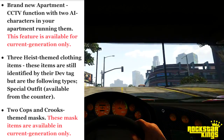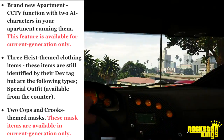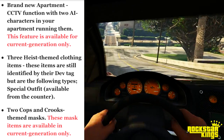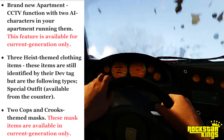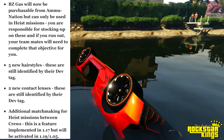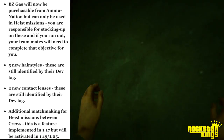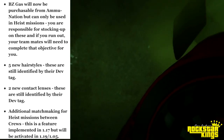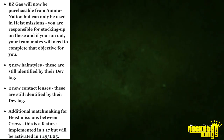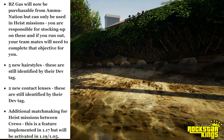Three heist-themed clothing items — still undefined by their dev tag, but include a special outfit from the counter and two cops and crooks themed masks available on current generation only. The BZ gas mask will now be purchasable from Ammu-Nation but can only be used in heist missions — you're responsible for stocking up, and if you run out, teammates will need to complete that objective for you.